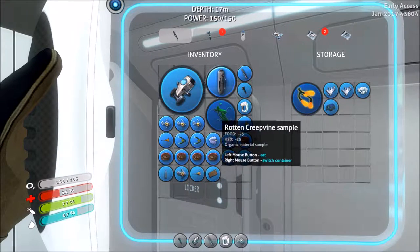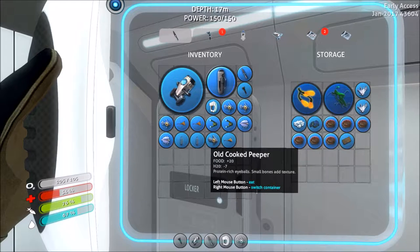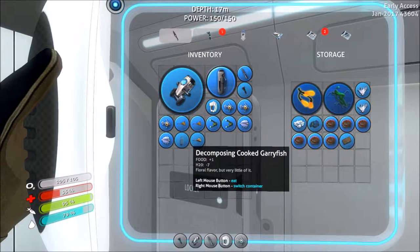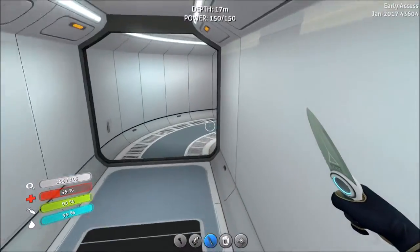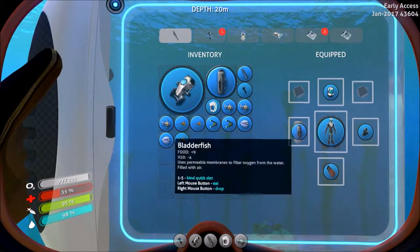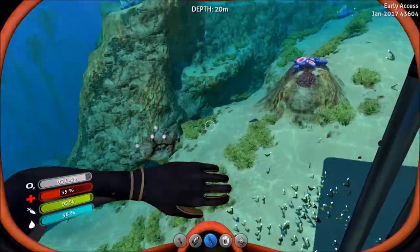Okay, we'll put all this stuff away. Nutrient block — we'll eat that. We'll drop that. I want to drink our other one. Let's go drop that rotting fish. I'm sure all these other ones are decomposing. Okay, we should be good on that for now.